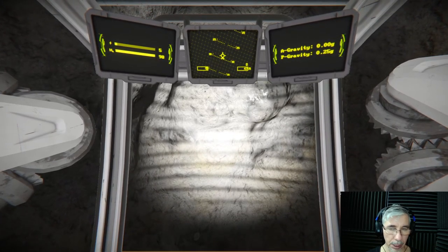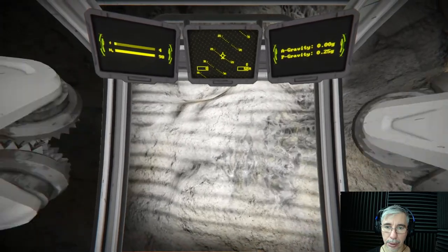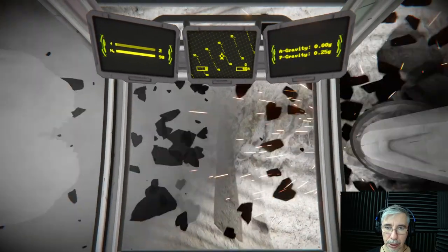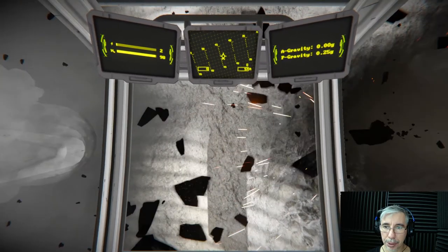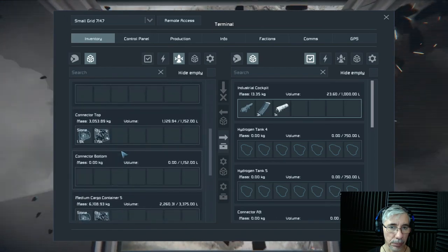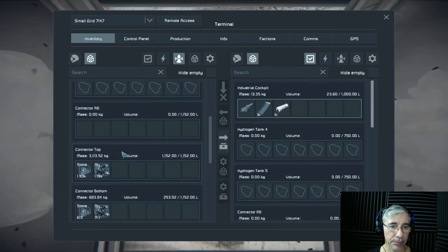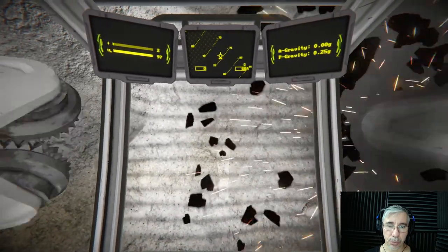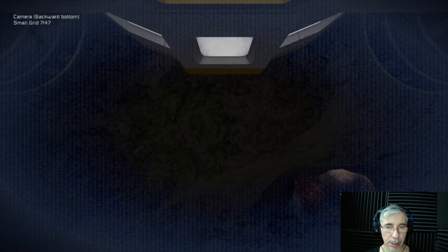Currently we are with a mining ship mining some platinum that we need to build some thruster components. Platinum is used for that — that's one of the important or main uses of it. This is one of the mines I use for this, so this is a small mining ship.